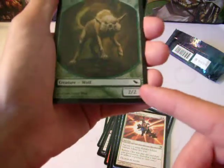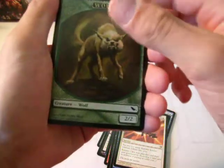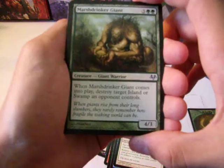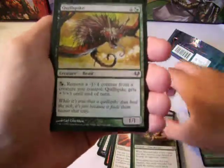Okay, so it is in the same set as Shadowmoor. Is this gonna be our Rare? No, it's gonna be our Uncommon — sorry, I don't know the order of these packs. Alright, Marsh Drinker Giants, Quill Spike.